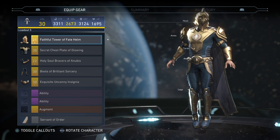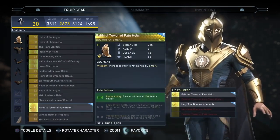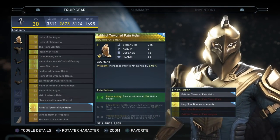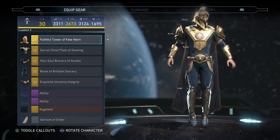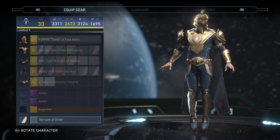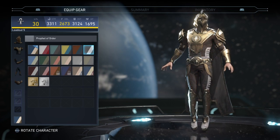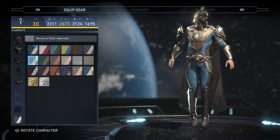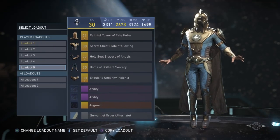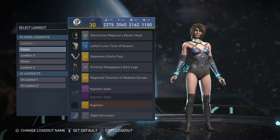For Dr. Fate, I don't really use him, so I don't have many cool loadouts. My favorite would probably be this one — got a bunch of new pieces: the new headpiece, some new arms, and I'm pretty sure the belt or emblem is new too. I put a bunch of decent and weird-looking stuff on him. Since I don't really use Fate, I don't have any really impressive loadouts, but the headpiece looks cool.